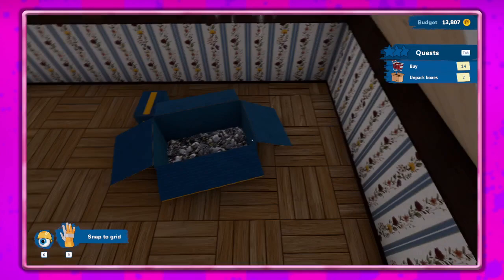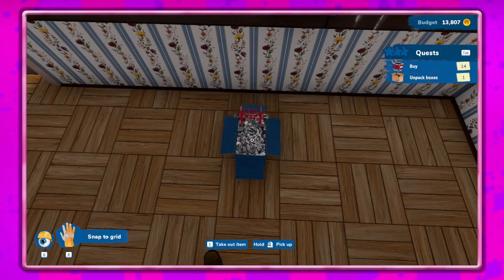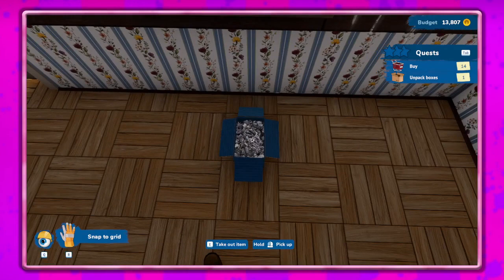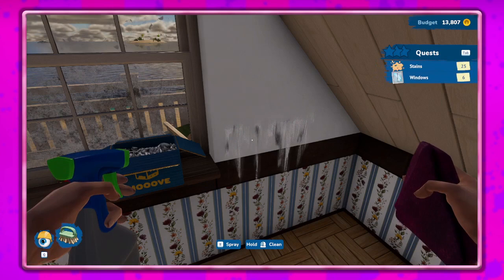We'll do the unpacking now to see what we've got to work with. Hit E and the packaging goes away — I like that it's that simple. Oh, this is a train set! I don't know if we can place it right now — let's save this one and put it up here for now.